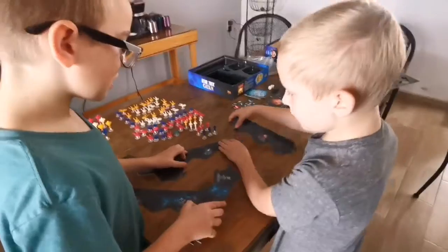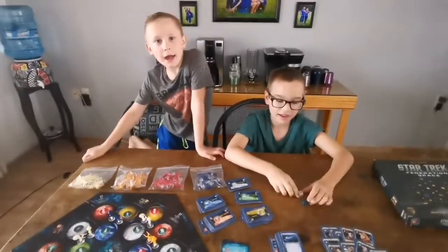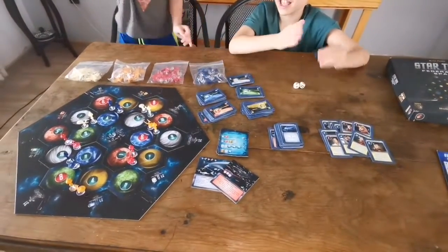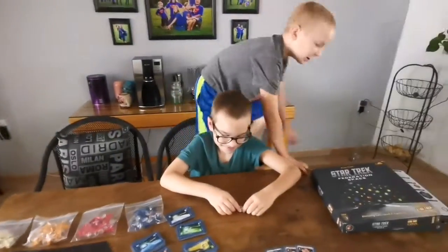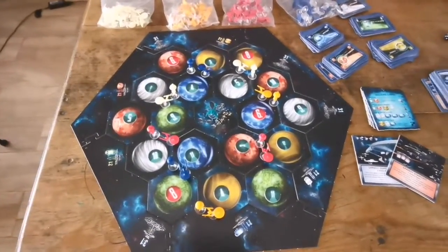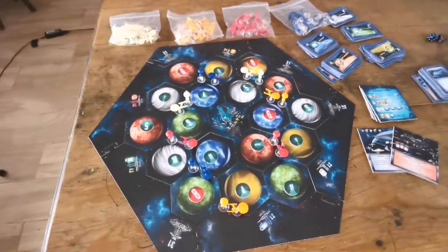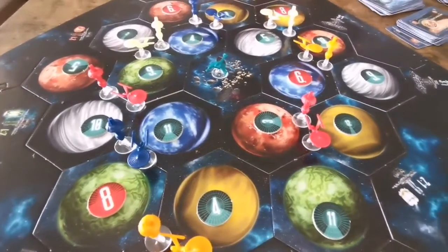We're going to take a little break and set it up, and then you guys can see what it looks like set up. Hi guys! We finished it — we got it all set up. It looks so pretty, doesn't it? Yes, in a Star Trek kind of way. So we set up the board. This is the way it is suggested in the game overview — the startup setup for beginners. We put all the pieces where they're supposed to be and they all look pretty cool.